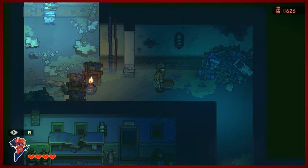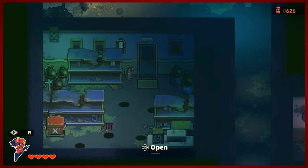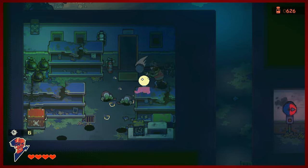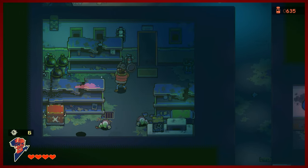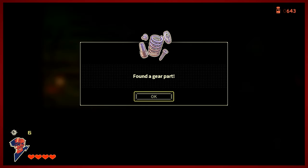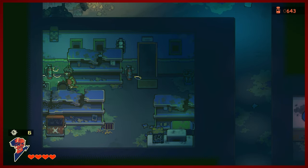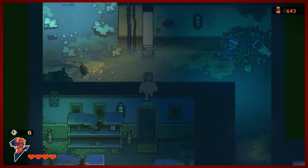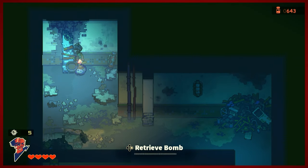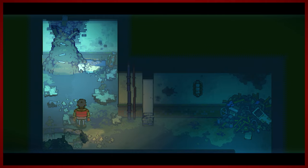We're progressing just fine, but this game is a little unforgiving even early on. This is the first dungeon of the game and it does have some tricks up its sleeve. It's still tutorial land, so it's not the worst thing in the world, but this game can be a little more difficult than some. Gear part — very nice, we'll use those eventually to upgrade our equipment. Looks like we need to blow up this pillar as well.